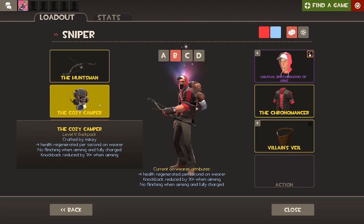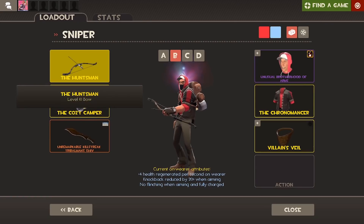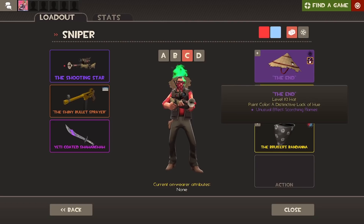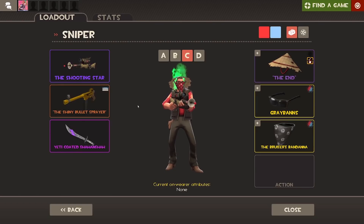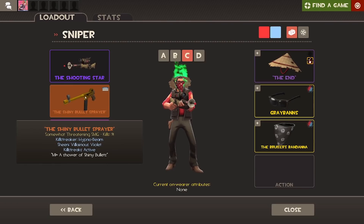Moving on to the next loadout, we have a Huntsman loadout. I've got the Cozy Camper because it's just quite nice, and then the Tribalman's Shiv because most of the time I'm just going to be using the Huntsman, but making people bleed is quite nice. On my third Sniper loadout, we finally see the Scorching Flames Hong Kong Cone with the Grey Bands and the Bruiser's Bandana, both painted Team Spirit. Here I'm using the Shooting Star — or basically the Machina — because I want to mix up what weapons I'm using this year. It's so boring doing the same thing over and over again, and I'm sure you guys are bored of watching me do the same thing too. I also have the SMG here because if I can't aim close with this, I have that to back me up.